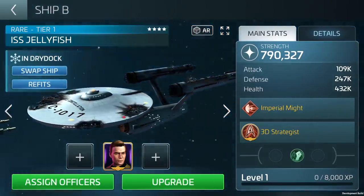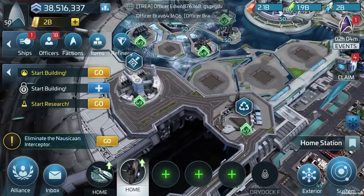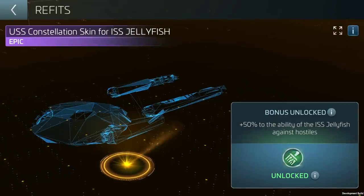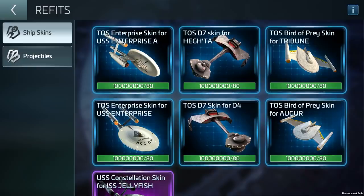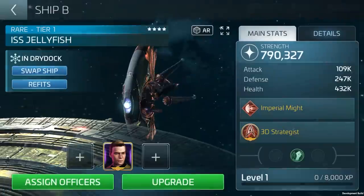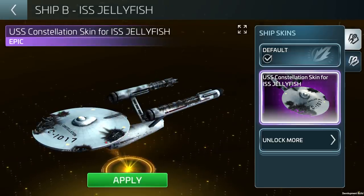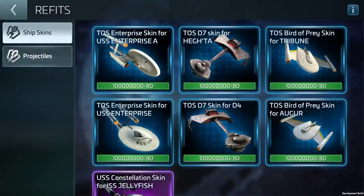Think about it — the entire CBS library is now available to Scopely. How expensive would it be for dozens of ships to be introduced all costing tritanium, dilithium, uncommon materials, or even new currencies? We don't want that. Scopely has designed — like avatars and frames — a way to see dozens of new ships in the game without breaking our wallets. For this arc, starting at ops 34: the TOS Enterprise for the Kelvin G3 and G4 Enterprise, a Klingon D7 for the D4 and Hekta, a Bird of Prey for the Augur and Tribune, and the Constellation skin for the ISS Jellyfish.